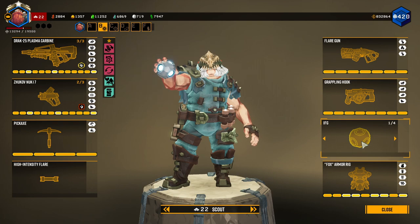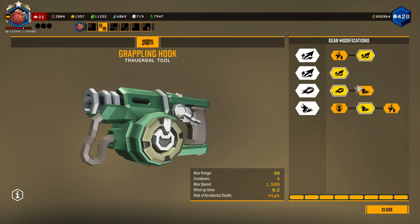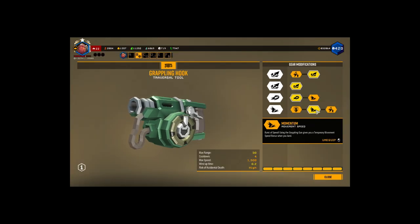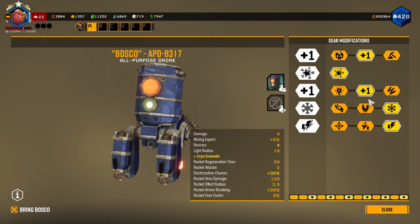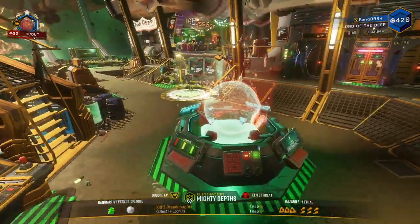For my grenades today I'm taking the IFGs. My flare gun, always built the same: more duration, more magazine size. Same-loop grappling hook: more reach, faster projectile speed, and momentum — basically when I'm done using the grappling hook I get a short boost of momentum. Basically I took all momentum mods today. For Bosco: more cryo grenades, faster regeneration, and electric bullets.